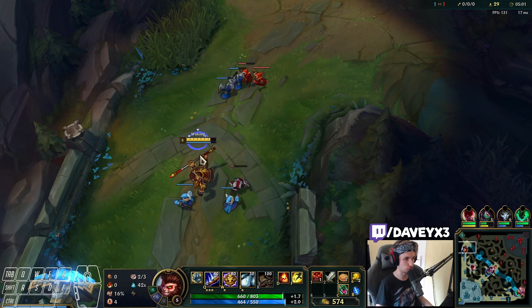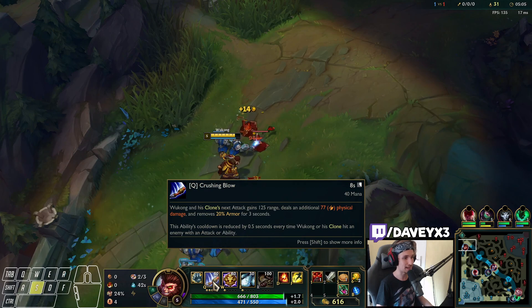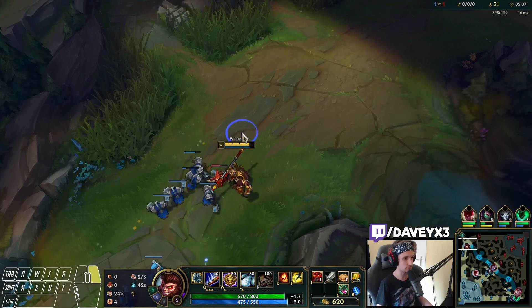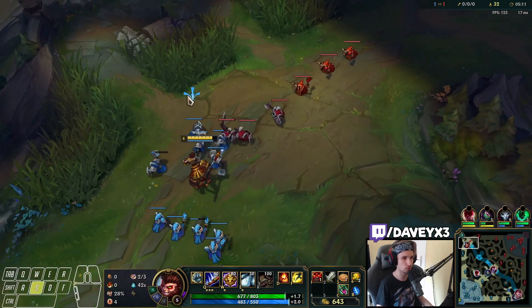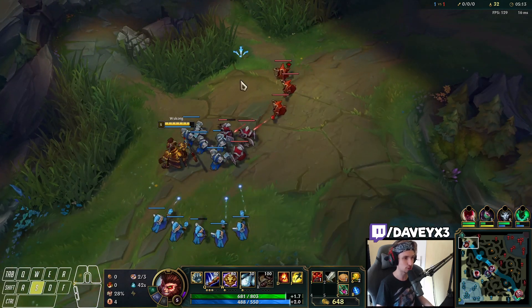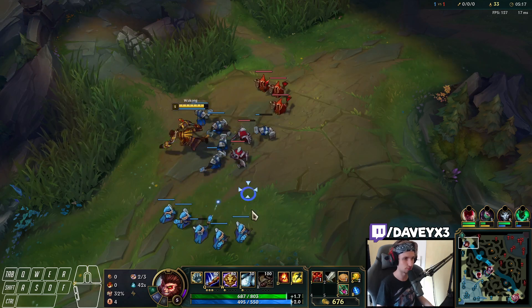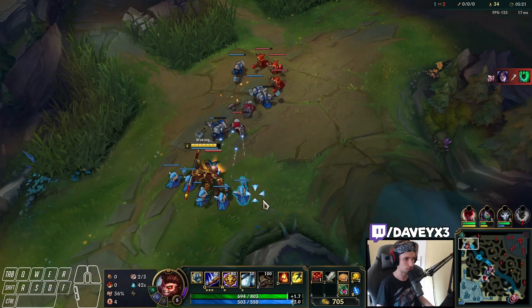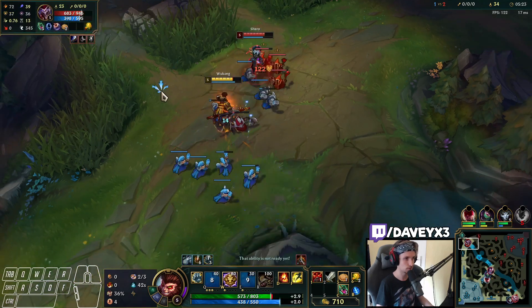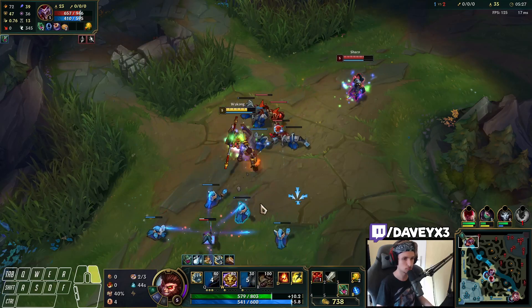In terms of abilities for those completely new to Wukong, you always want to max out your Q. There are Wukong players that max E, which is kind of strange — that's the old Wukong style. You always want to max Q and then E after, regardless of the matchup. There was a trap right there — it's actually still hitting me, pretty strange.